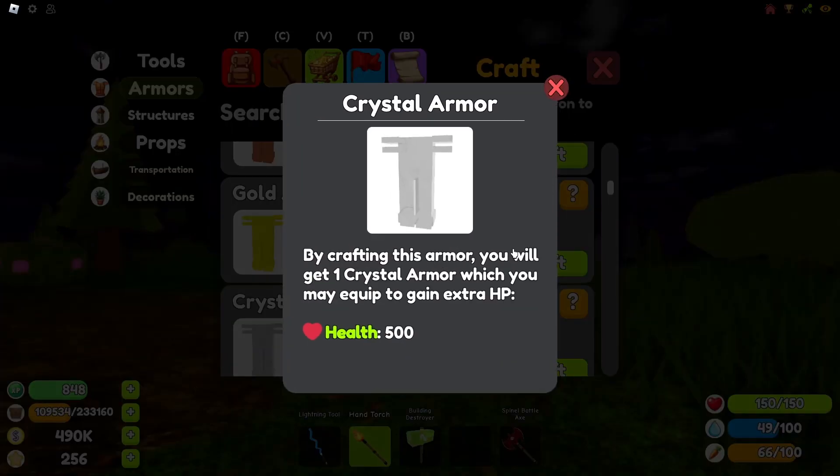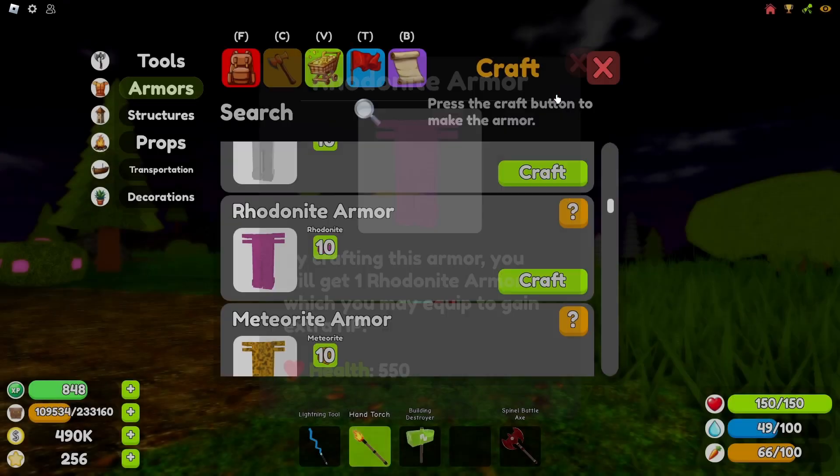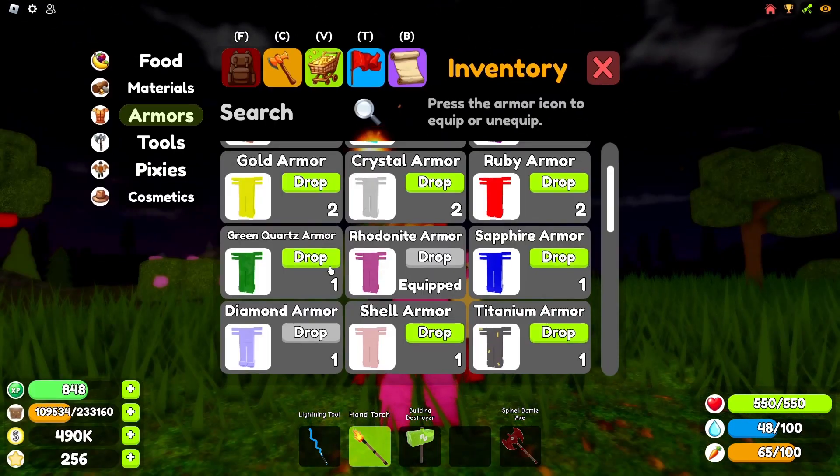By the way, the Spinel giveaway ends in a week from now, so check out that video if you want to enter. Here is what the strongest of those beginner armors looks like on a player. A pinkish color seems nice and it resembles Rhodonite.